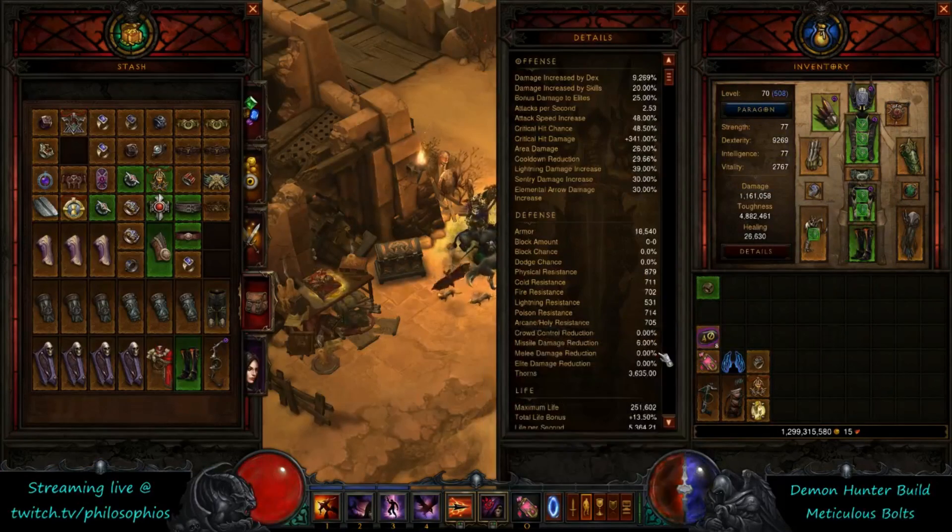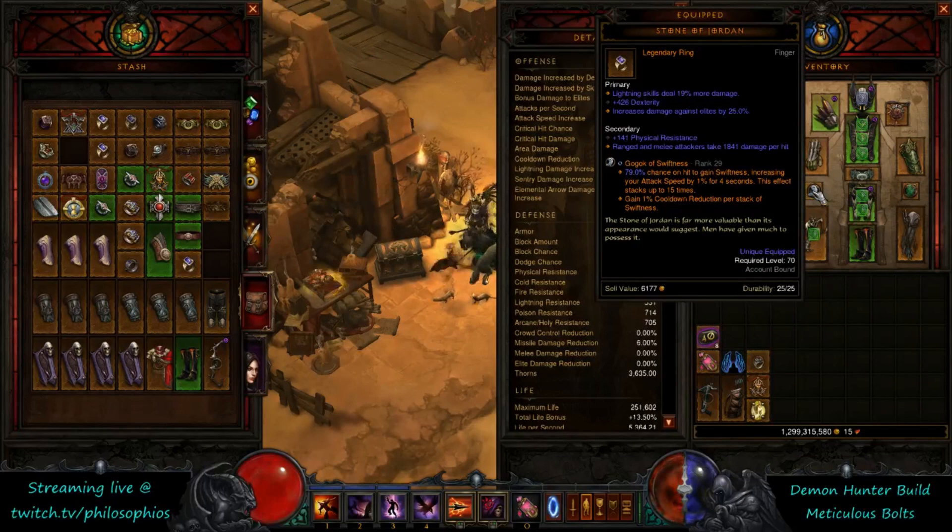The other key component of the build is this gem — the Gogok of Swiftness. This is not a popular gem for demon hunter, at least not in the past, but for this build it is kind of an enabler. This gem is going to enable you to hit the 4.15 breakpoint more easily, as well as reach the appropriate amount of cooldown reduction to maintain permanent smoke screen.